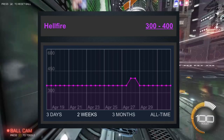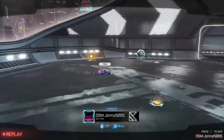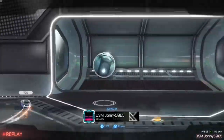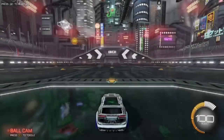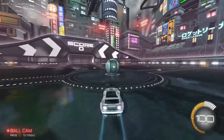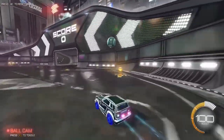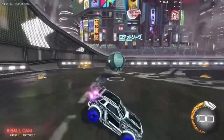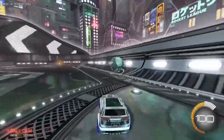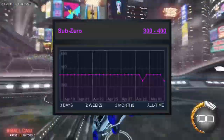For Hellfire, which goes for about 300 to 400 credits, pick it up for 100 to 150 credits under minimum value on RL Garage, then sell it on Xbox Looking for Group or RL.gg communities for about mid value — you can easily make about 200 credits profit or even more. Same thing with Sub-Zero and Optimizer: buy them about 100 to 150 credits under minimum value. You can do this by putting up a big post with all the different goal explosions you want at 100 to 150 credits underpay. Sub-Zero is currently worth around 300 to 400 and Optimizer is worth about 250 to 350.